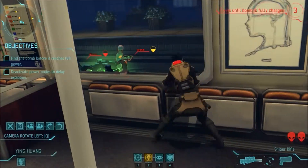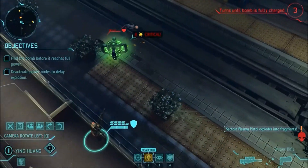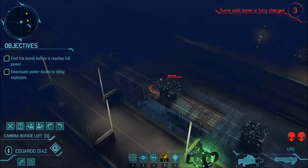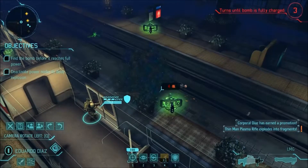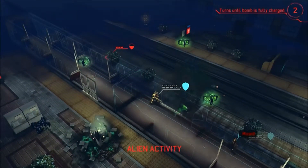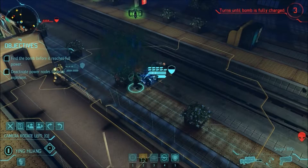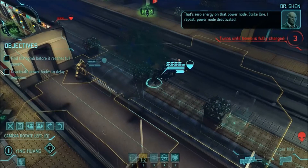I'll get him next time. He's down. Got something over here. That's zero energy on that power node, Strike One. I repeat, power node deactivated.